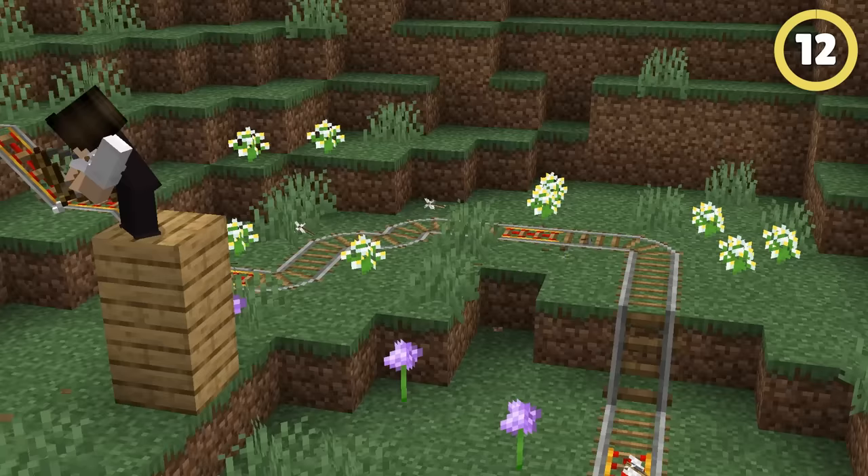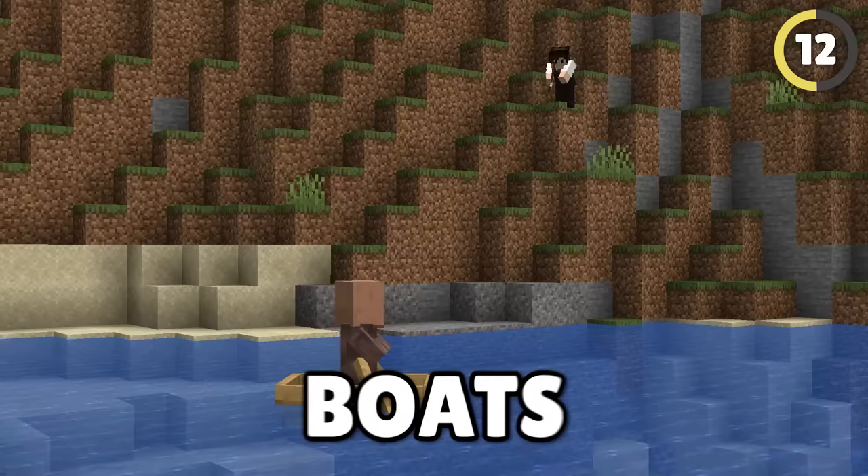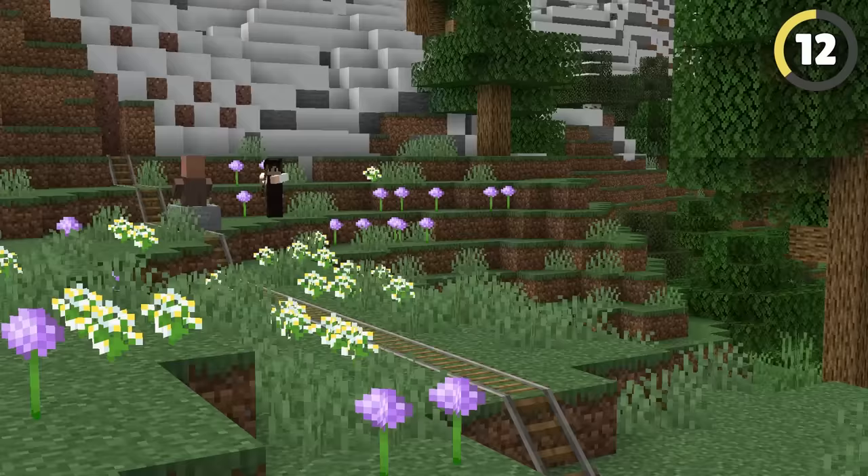But if you're fast enough, you can actually use a bow and arrow to break minecarts and boats to troll your friends. Just make sure you've got good aim, or you might pull a JFK.